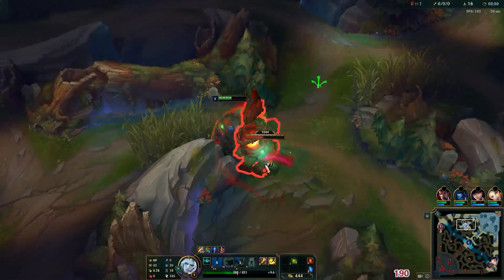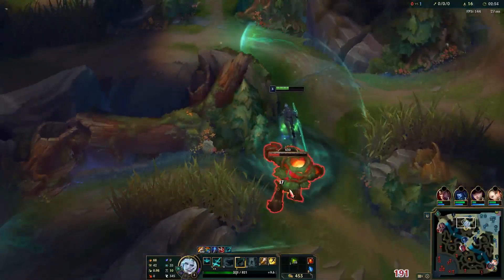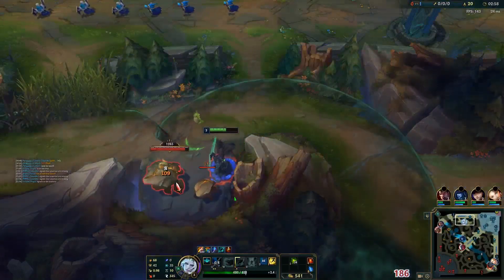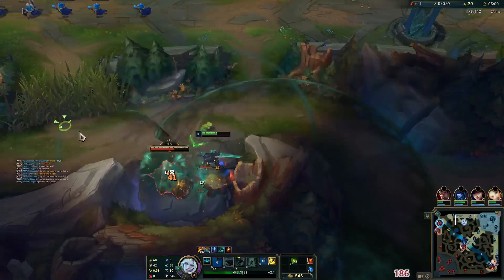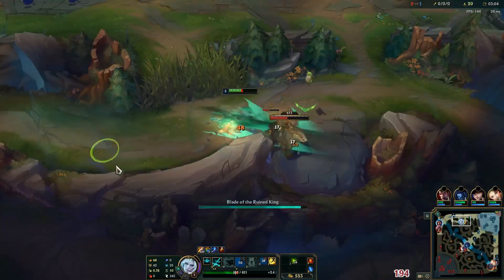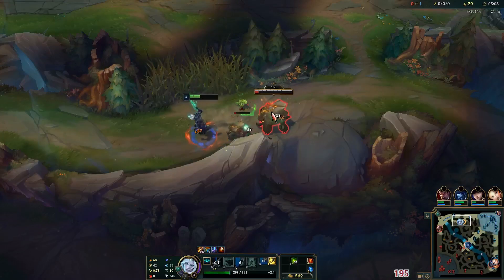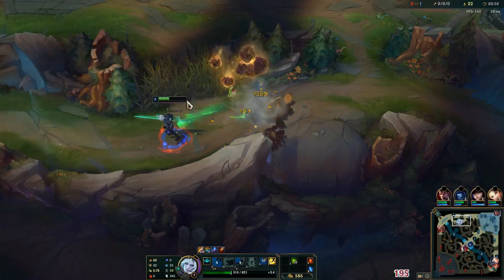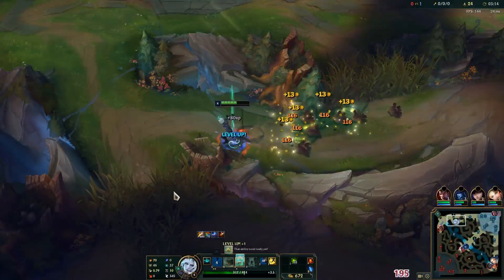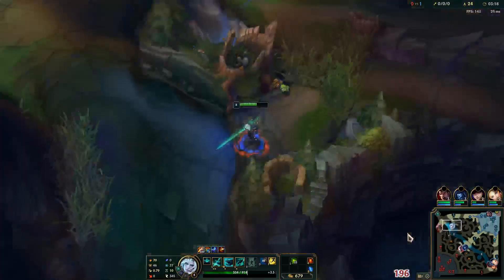One thing we have to be wary of is top lane potentially getting ganked. I want to ping him to be careful — he should probably reset right now. That means I'm probably not going to be able to get a top lane gank off, which is okay. I might still look for topside scuttle crab, but as always when going for scuttle you'd prefer to have some lane priority.